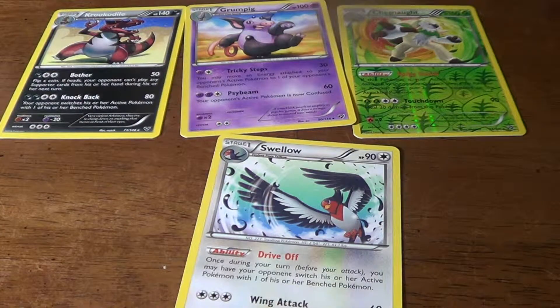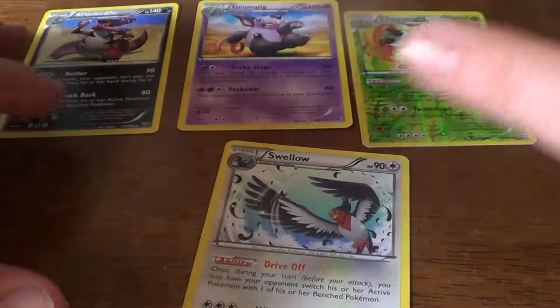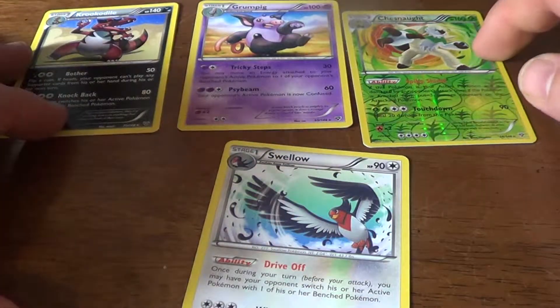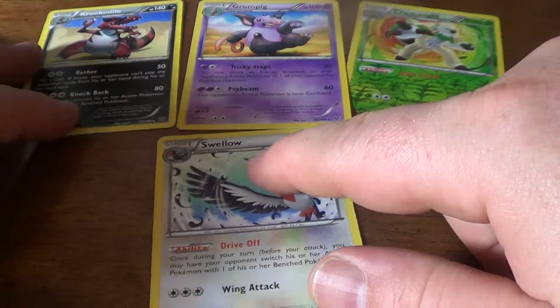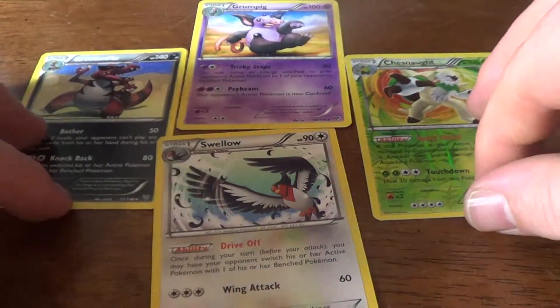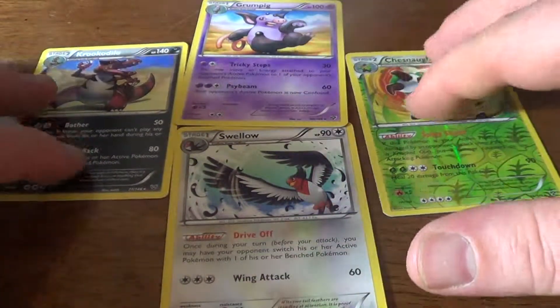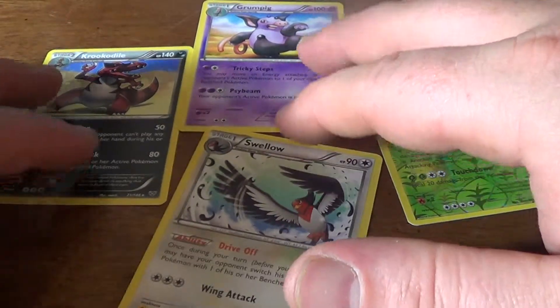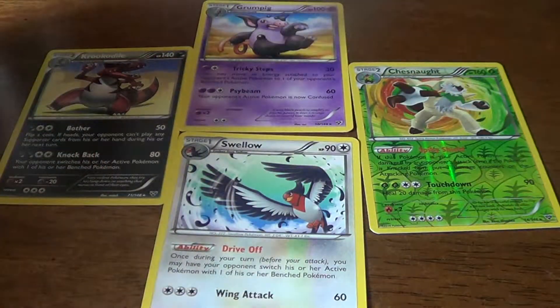So a quick recap on our Rare pulls this time around: we have a Krookodile, a Grumpig, Reverse Foil Rare Chesnaught, and a Swellow. As always, much love, thanks for watching. Please feel free to subscribe or leave comments. This is Michael signing off — see you guys next time.